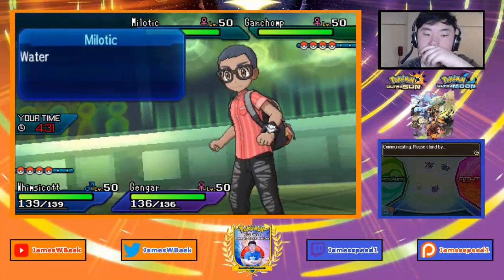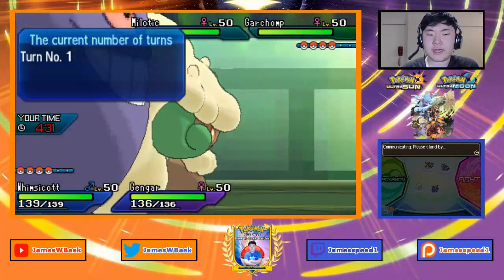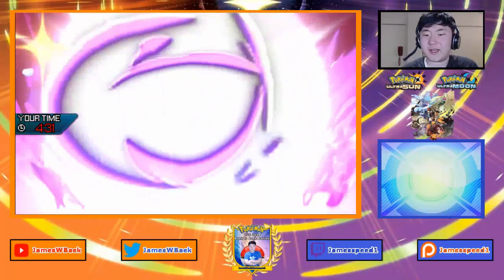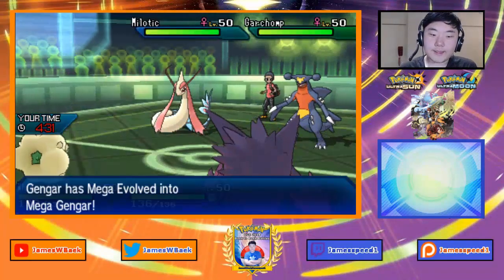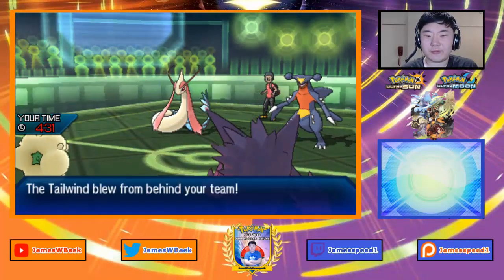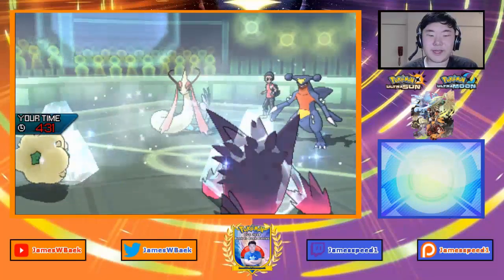I'll get Tailwind up and protect Gengar. I want to lock these Pokemon in — Kommo-o could probably easily set up on them, although I don't know Milotic's set. I don't want Kommo-o to take an Icy Wind or Dragon Tail right away. I want to see if I can get a free switch into Bulu. Tailwind goes up, and Icy Wind goes into Gengar. I could have brought Bulu in, though Garchomp could still carry Poison Jab.